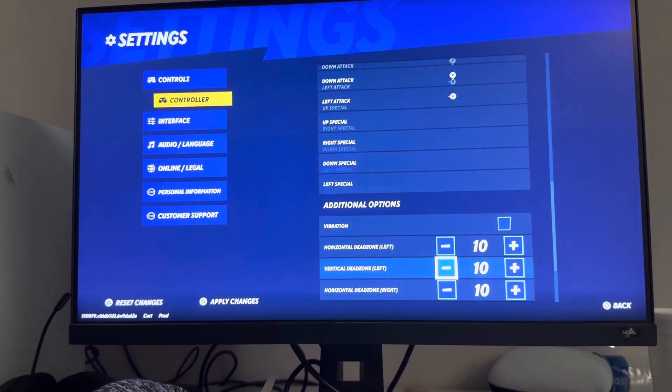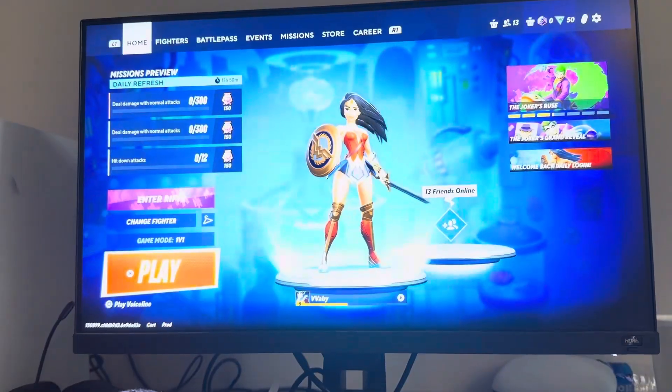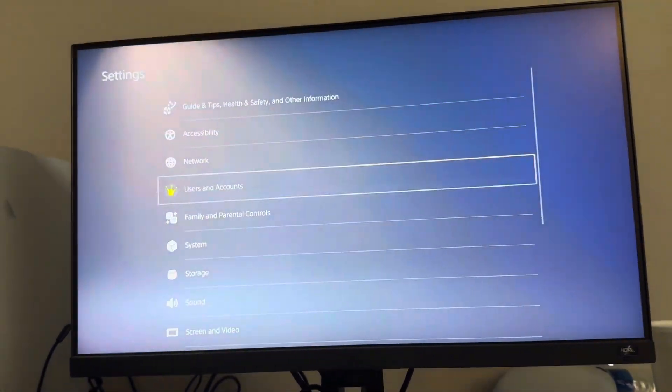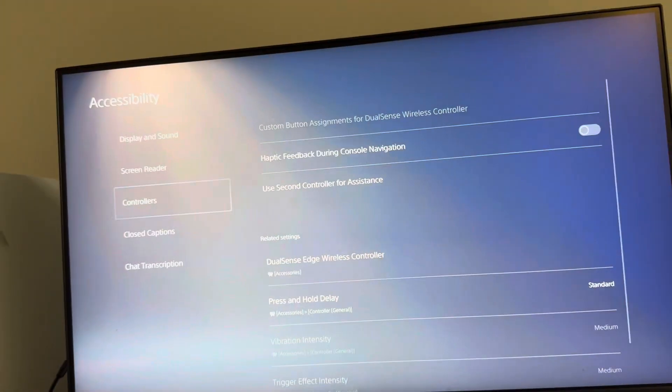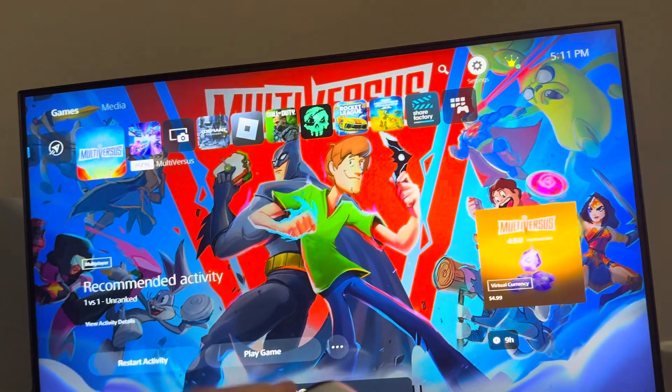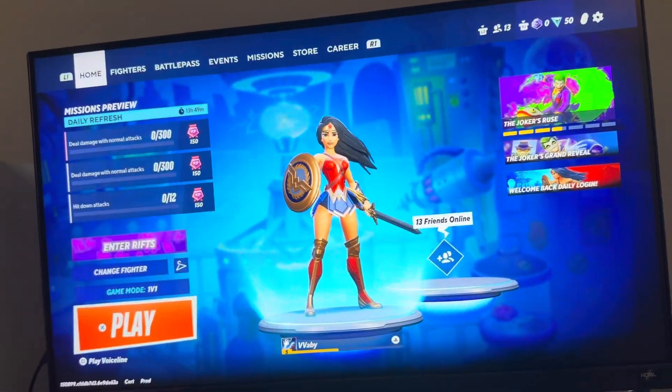You can also do it by backing out — if you're on PlayStation or Xbox — and going to your accessibility and controller settings. You can do custom button assignments right there. I'm not 100% sure this will change it exactly, but if it's set to normal and you flip these, I think it will work. You can try it.